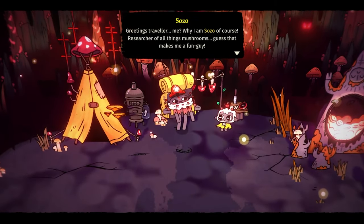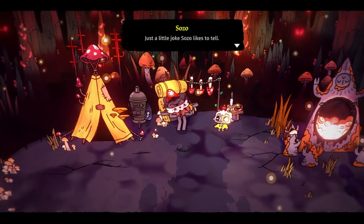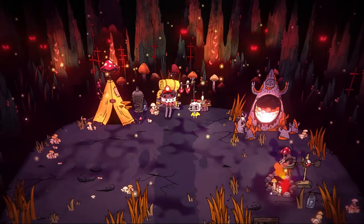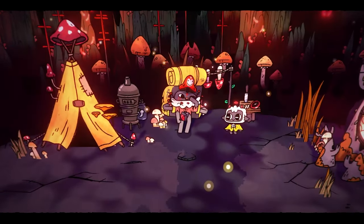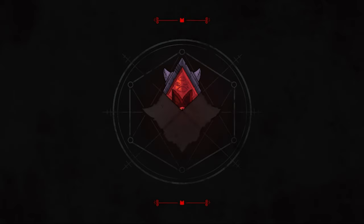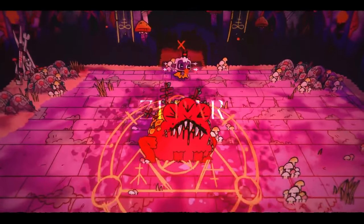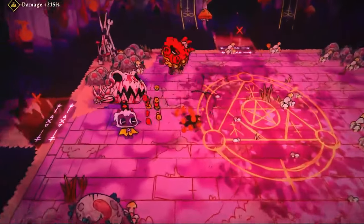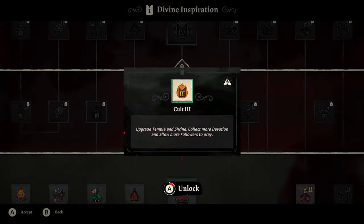Sozo the NPC has a lovely quest chain for us — the first quest is just to give him 10 mushrooms to get the ball rolling, which in turn gives us a fleece token and activates the next quest to go out and find more mushrooms. We go back into the Anura dungeon and fight another mini-boss, killing him very quickly because we had 210% damage from the golden fleece — it didn't take many strikes.